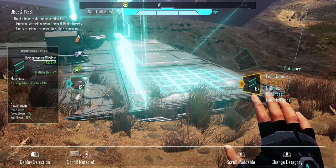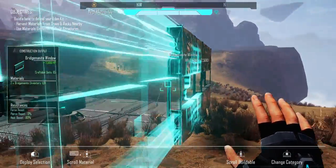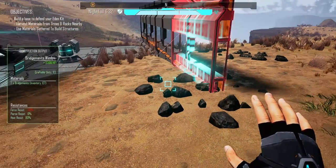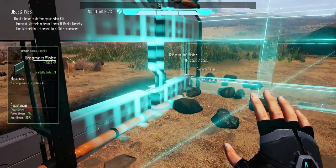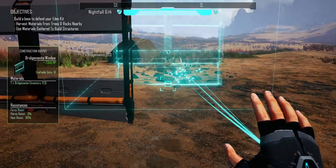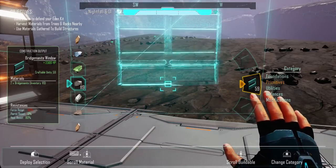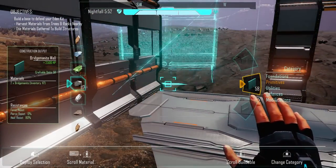Walls. Kind of like how this snaps together. There you go. I think we'll put a door here — I think we can put it right here. And then we will go back to walls.